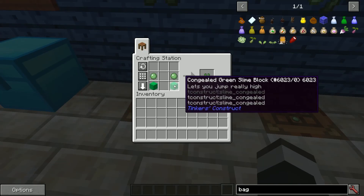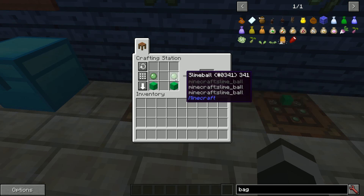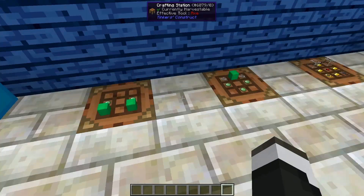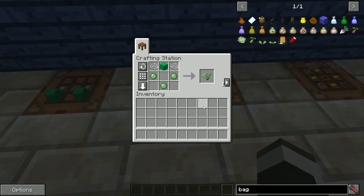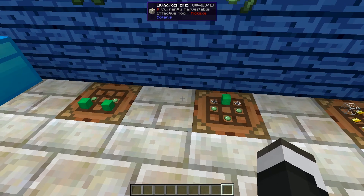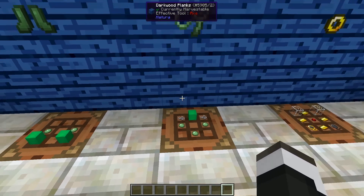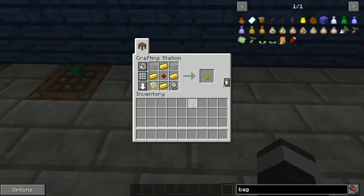For the slime boots all you need is congealed slime blocks - it doesn't have to be green, any color works - and slime balls. It's a grand total of 10 slime balls to make the boots. For the slime sling it's another seven slime balls - one for the block and then a couple of strings to make the sling. With that you'll be able to bounce everywhere and we'll have a quick demonstration when we go out in the world after all these recipes.